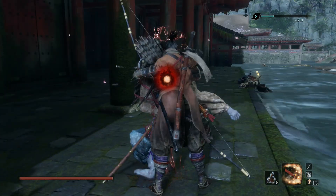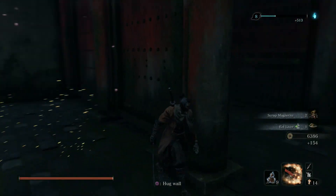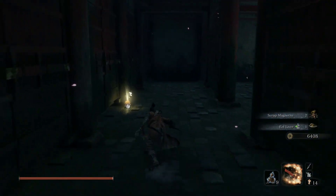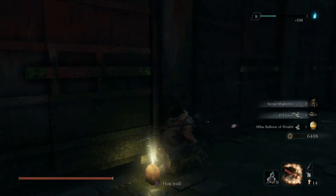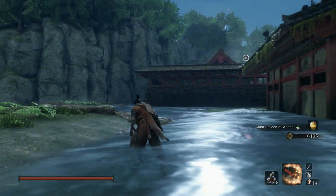Wait about a second, hop down, sneak behind the first one and get him, then rush the second one. There's also an item over here but it's kind of a trap — there's an enemy in the corner — so just rush the enemy first, take it out, then grab the item and loot the body.